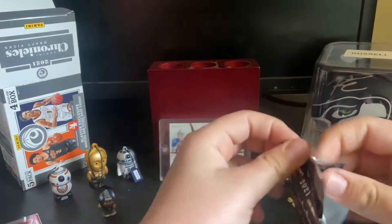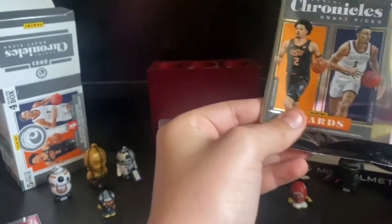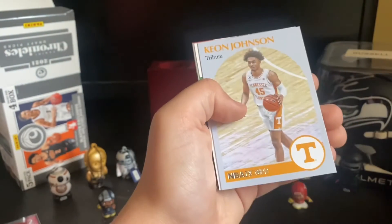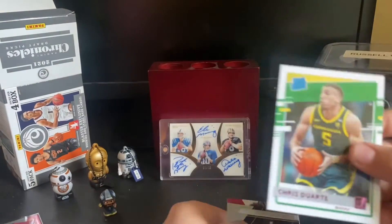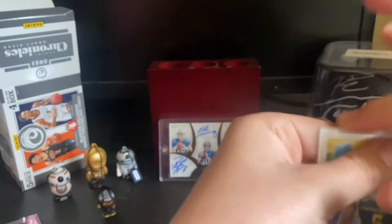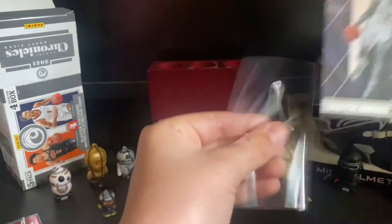All right, final pack of an amazing blaster box — hopefully it'll continue through the last pack. Ayo Dusamu, Keon Johnson, Chris Duarte, and a pink rated rookie. I'm not that sure who this guy is, but it's a pink rated rookie so it can't be that bad. And we have our first Recon of the box — Scotty Barnes.